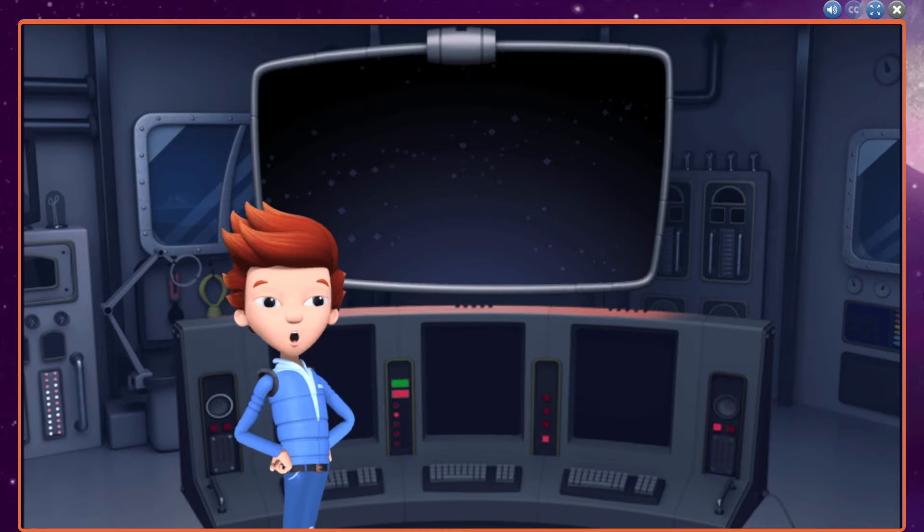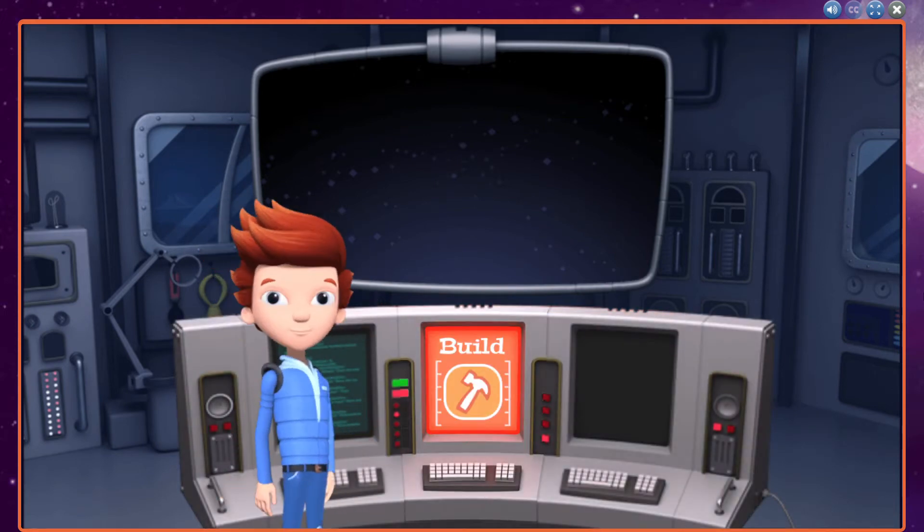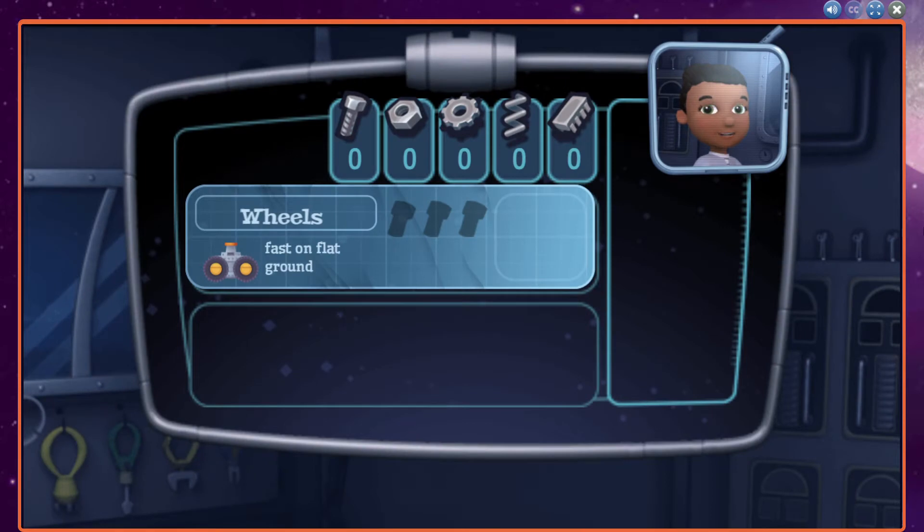First, let's build our robot with Sydney here. Welcome to the Build Workshop. This is where we can make new parts for our robot. Resources are needed to build new parts. Here are extra earthbolts to get you started.